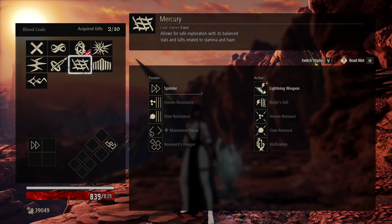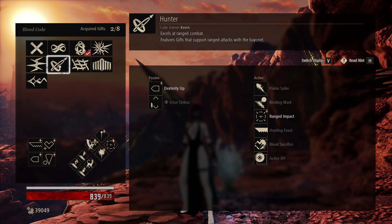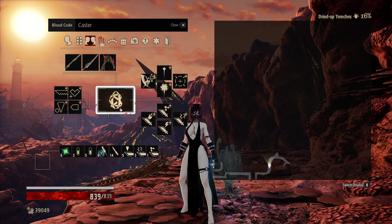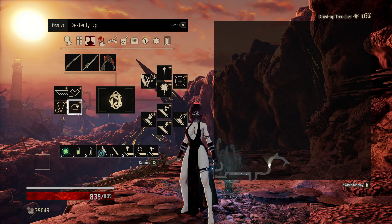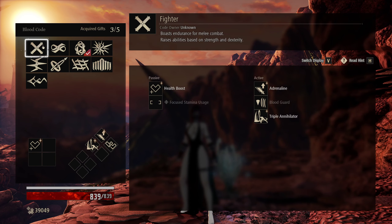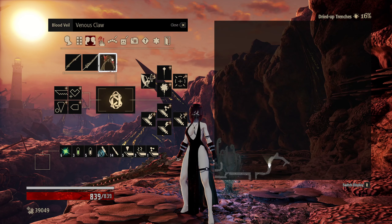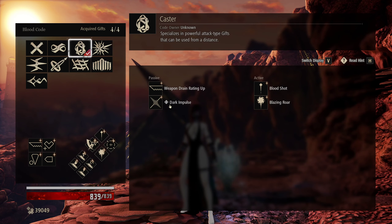Then we pick up Mercury from Coco back at home base, and we master MJ-109's Lightning Weapon. Since we had ten of them, we pick up Lightning Weapon. From Prometheus, we pick up Flame Weapon — that's five MJ-109s each. We also watch Vestige 2 from Kevin's blood code, and pick up Dex Up for the Caster blood code to enable us to use the Venus Claw. We also picked up Venom Mark in the Howling Pit.